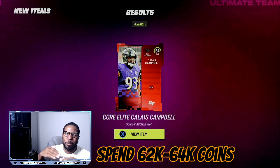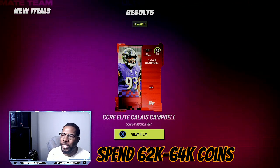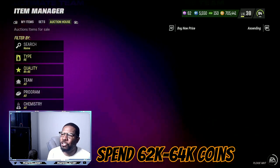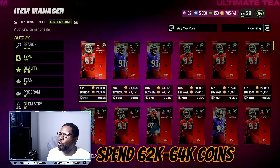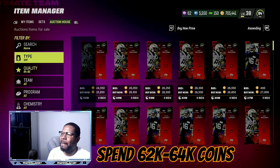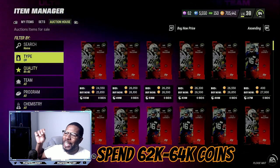That's where you will find the best coin gaps and the easiest snipes. Each one of these 84s is going to be around 940 to 950 training. We're going to go on the market, going back and forth, looking for 22,000 and below.